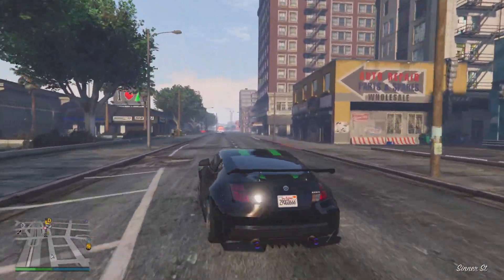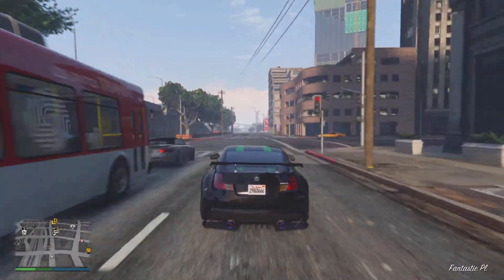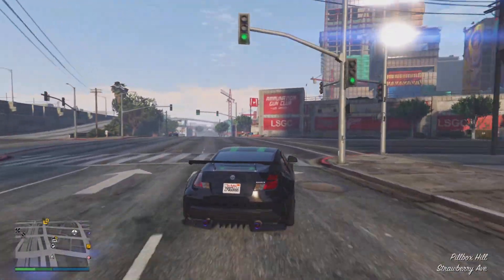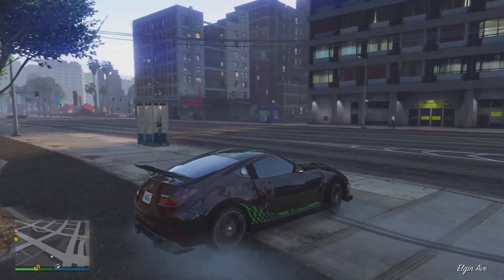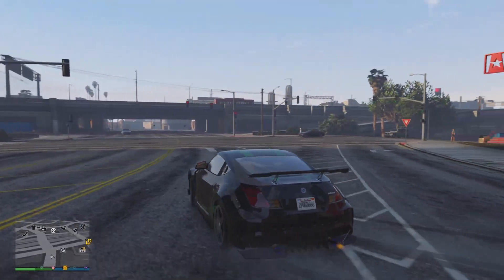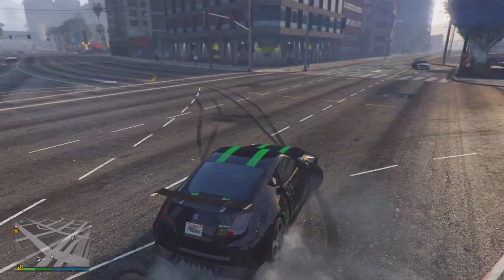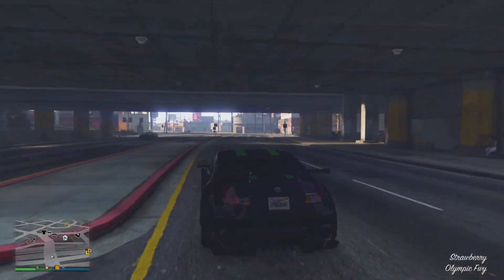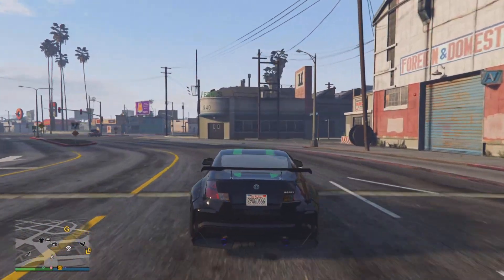Kicking off the top three, we have the Annis Euros, purchasable for $1.8 million or $1.35 million on Legendary Motorsport. I had so much fun driving and customizing this vehicle. It has amazing handling and can drift around the map with ease. Its great top speed combined with great drifting capabilities gives you an amazing all-around vehicle. It hardly spins out and drives incredibly smoothly on the road, the track, or wherever you use it.